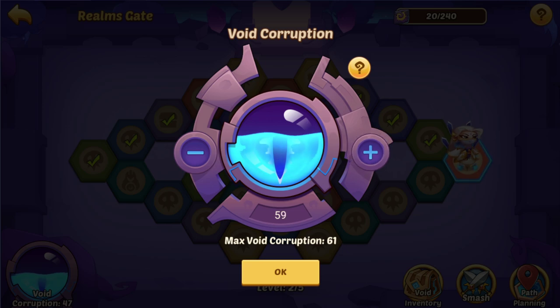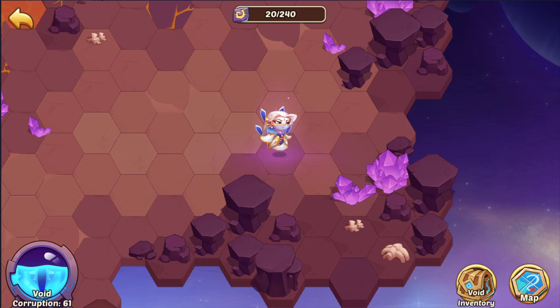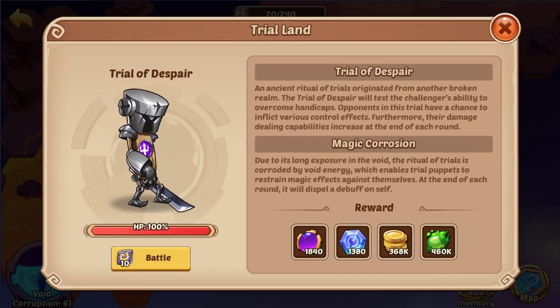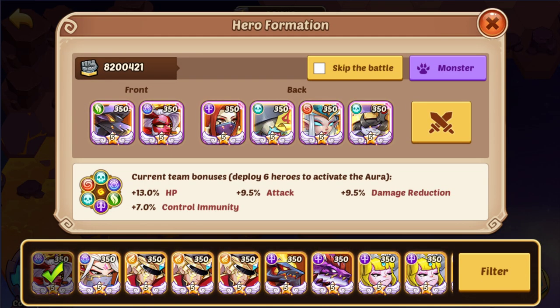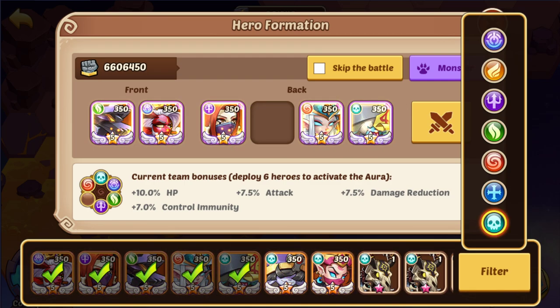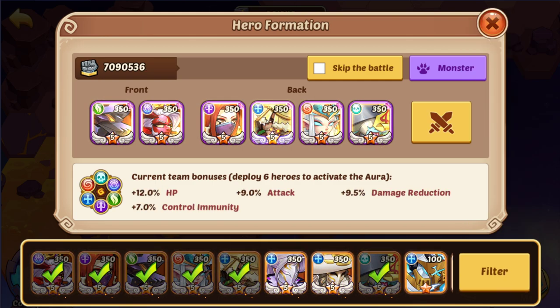I'm not telling you to pick SFX or pick Queen — I refuse to do that. I think it's more of a personal choice based on what you want and what heroes you already have. It's all situational; you can have teams with no SFX and just Queen that completely destroy an SFX team.